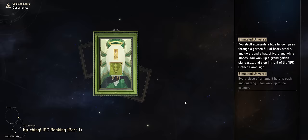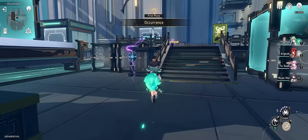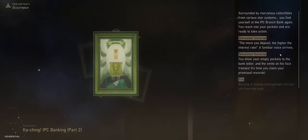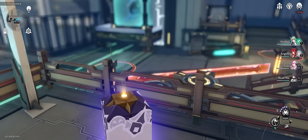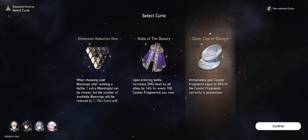What needs to happen first is starting with the IPC banking part 1 by depositing some fragments, then quitting and starting a new run to find the IPC banking event again for part 2. If you encounter part 2 while having a positive intra-cognition, you're presented with a Eurydition option to receive a gold coin of discord and a genius society gossip curio. Then you progress through plane 1 collecting fragments while avoiding curios, beat the plane 1 boss for the silver coin of discord — and if you don't get it, you must reset the run and redo IPC banking part 1 entirely.